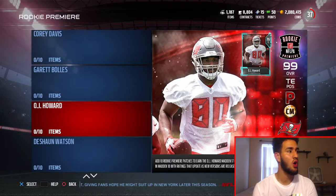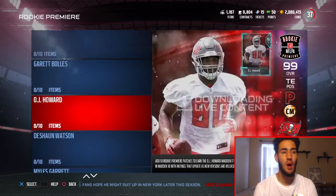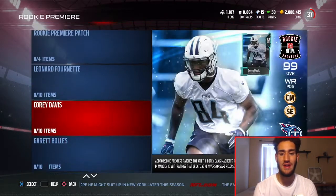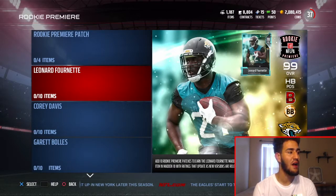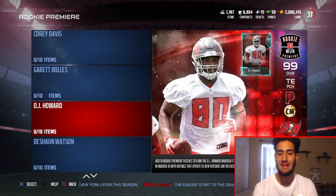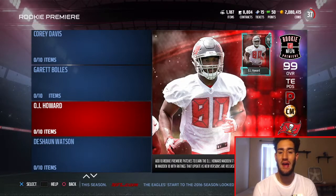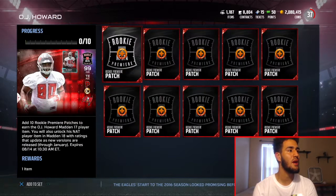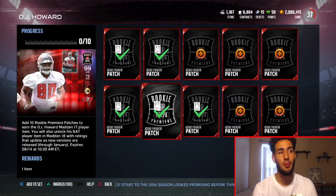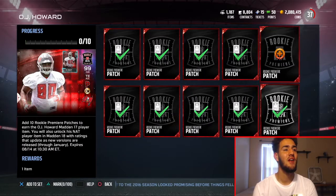Mainly tight ends get upgraded more than quarterbacks or wide receivers because there are many quarterbacks in the league that would get an upgrade over Deshaun Watson, many wide receivers who will get an upgrade over Corey Davis, and a lot of running backs who'll get an upgrade over Leonard Fournette. But there's not many tight ends that are that great. OJ Howard is the best fit in Tampa Bay as well, so we are going to get a 99 overall pull basically in this video.